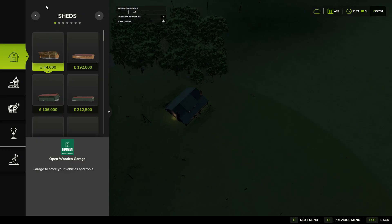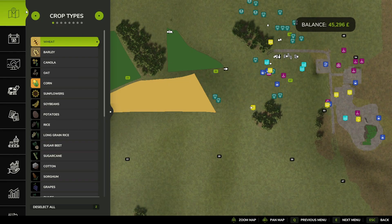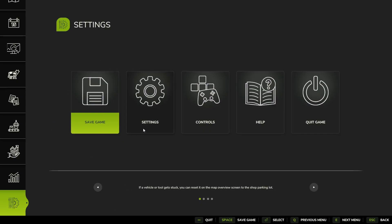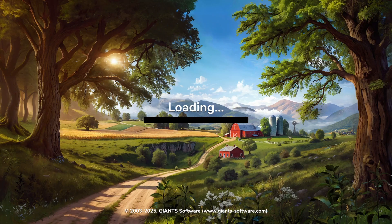We can see now that we do have our building options showing, so we would be able to do some building. We now know that the problem mod is between Herdsman Stick and Financing. Let's escape, get out of the game, exit once again — don't save the game, quit the game. Yes.